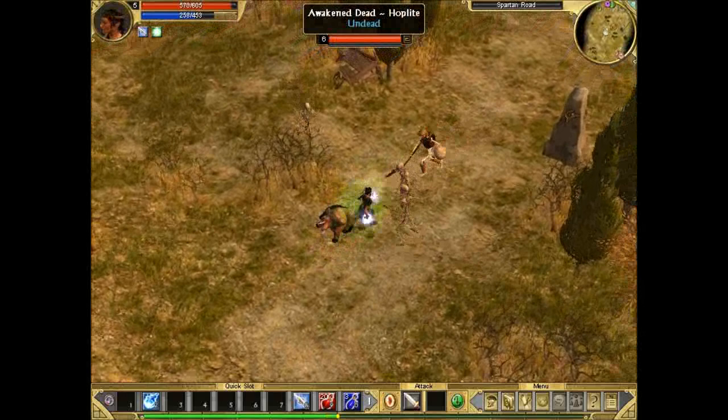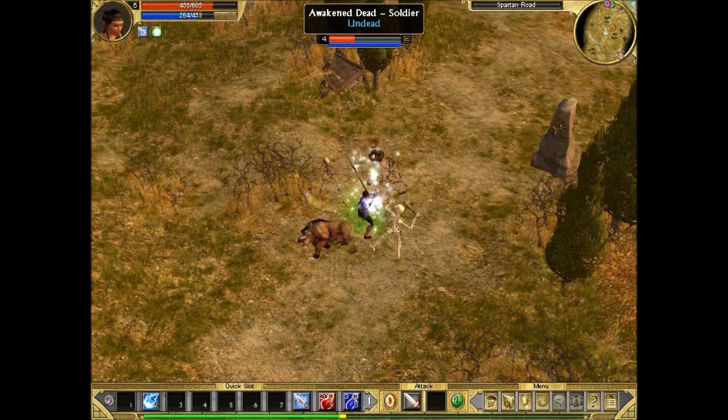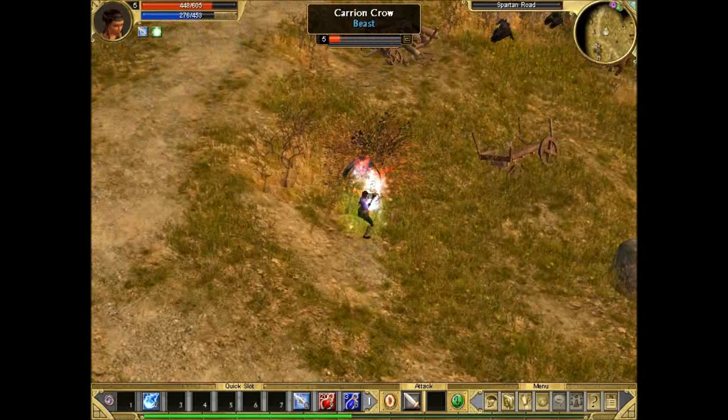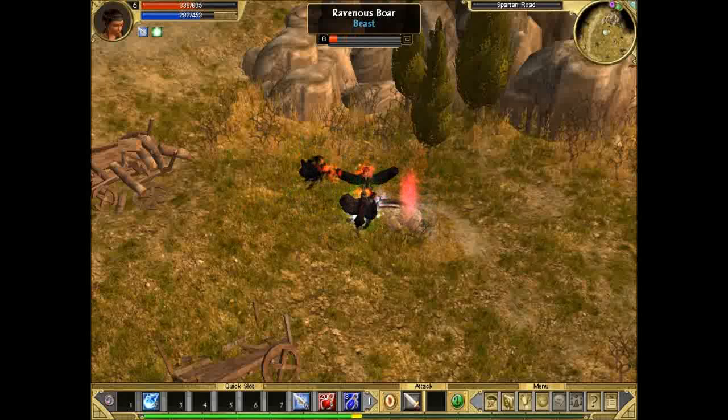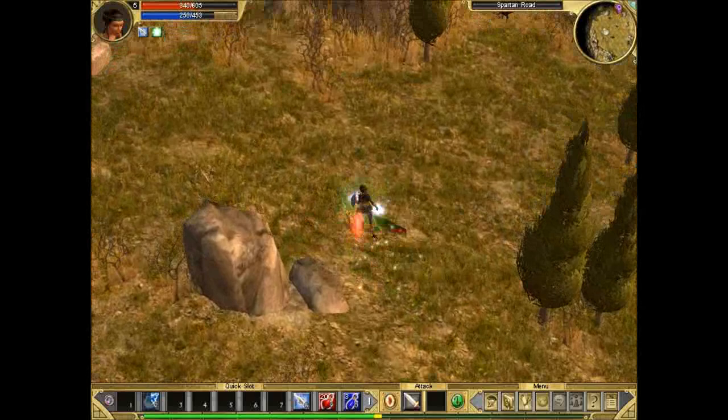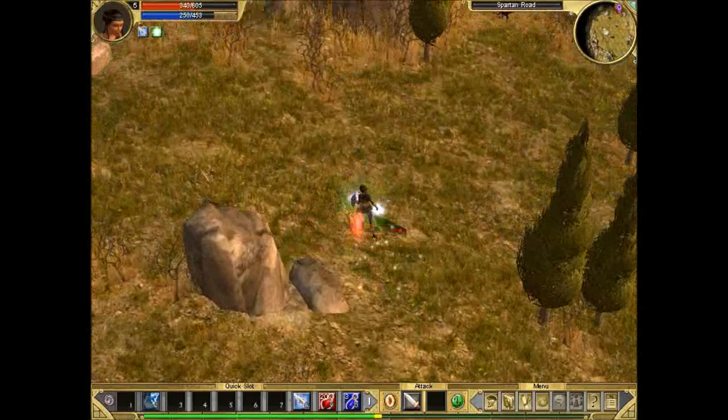Another shrine — Shrine of Thorns. Although that's a bit of a waste to use here with the undead, because Shrine of Thorns gives bleeding retaliation and undead are resistant to bleeding. So we're gonna go around and utilize it on fleshy enemies — as you can see, they're all starting to bleed to death. There we go, they've all bled to death. Just keep that in mind: I've noticed that Shrine of Thorns appears quite a lot near the undead areas, which makes it completely useless there.